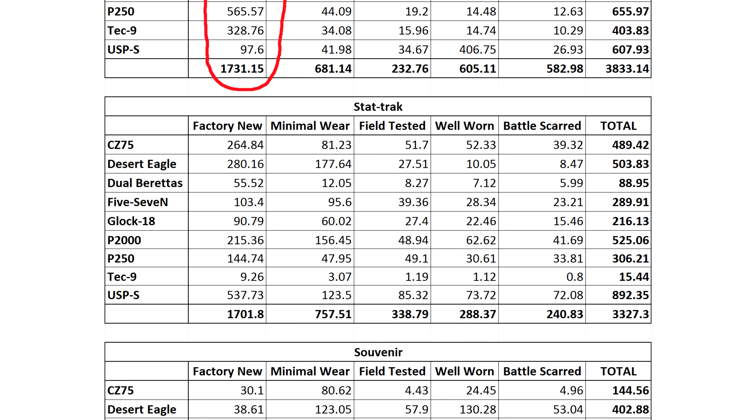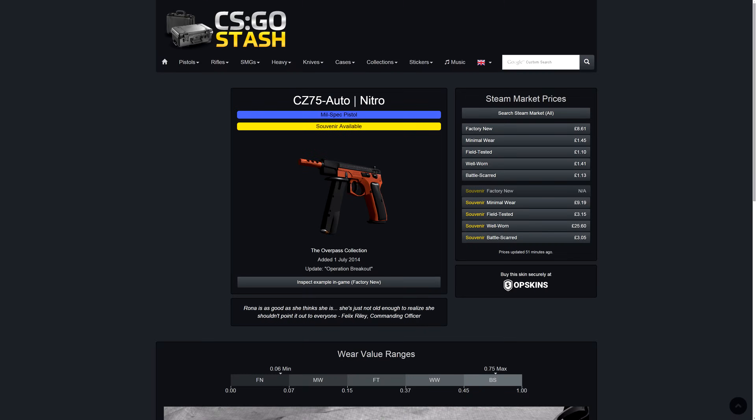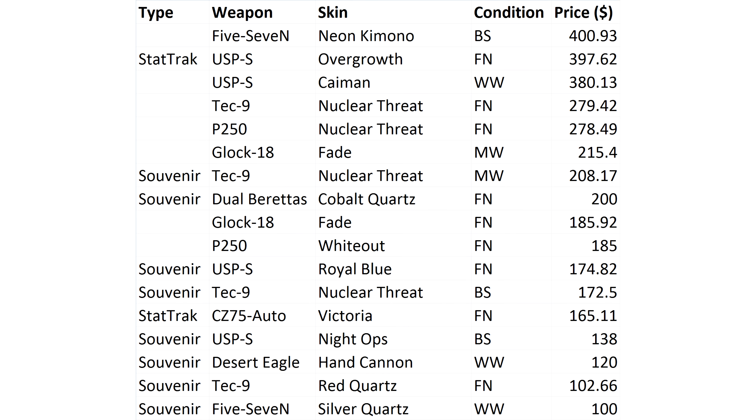It's actually cheaper to get the factory-new stat-tracks for just $1,700. But once again, this can be a little misleading since factory-new skins are usually the most demanded and rarest, to the point where some of them aren't even available on the market. Let's take a look at the 17 skins that have a value of $100 or more. Surprisingly, only 9 of them are factory-new. 2 of them are minimal wear and 3 of them are well-worn and battle-scarred.